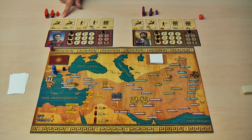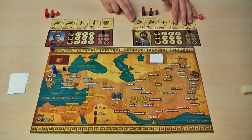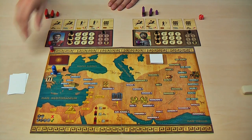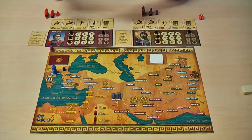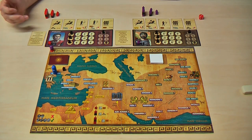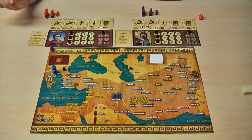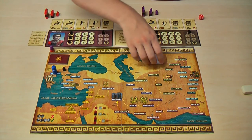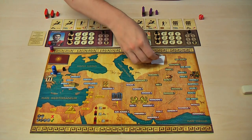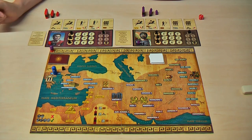Every player gets their five tactic cards, placed face up so everyone knows which troops you have in your roster. Then every player gets one objective card — these are public information so you know which towns your enemy has to conquer to get an early victory. The event deck gets shuffled and the exploration token deck gets shuffled too. Alexander gets placed on Amphipolis and the taxation marker gets set ready.